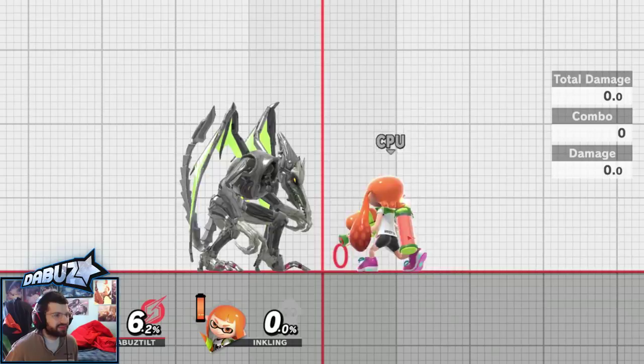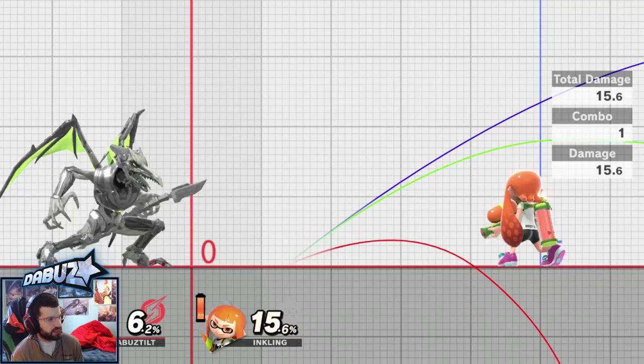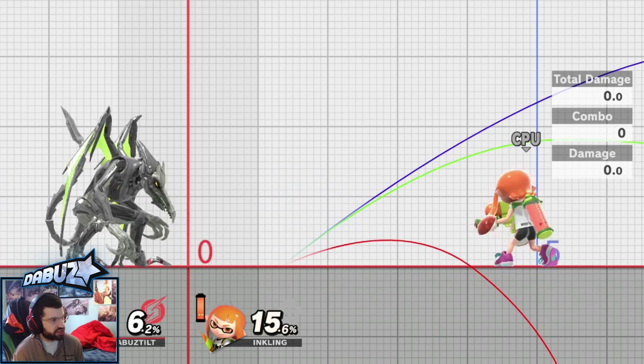So just keep that in mind especially at kill percent — you can definitely spam the forward tilt. You can angle it up to make it a pretty solid anti-air, and you can angle it down to catch people holding the ledge too long. Note that when you angle it up and down, it slightly decreases his horizontal range.